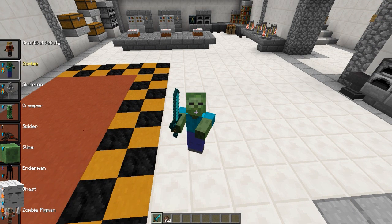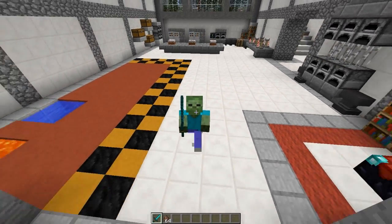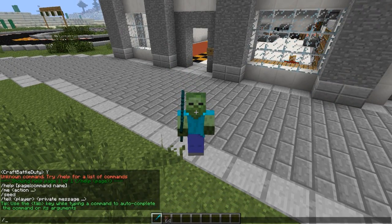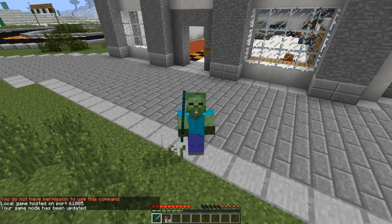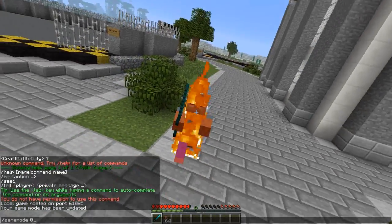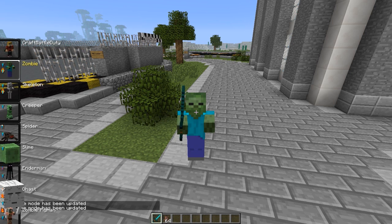Next to the zombie in the GUI there are two little icons representing the abilities it comes with. The zombie comes with two abilities: one bad, one good. The bad one is the sunburn ability - in game mode you start taking health pretty quickly, just like Minecraft mobs that take damage when the sun's out. The good ability is that you're protected from mobs, so other skeletons and hostile mobs won't attack you.